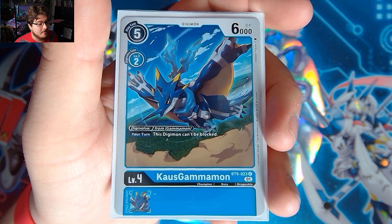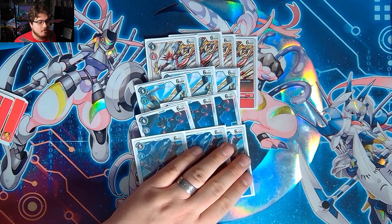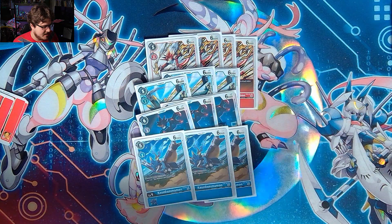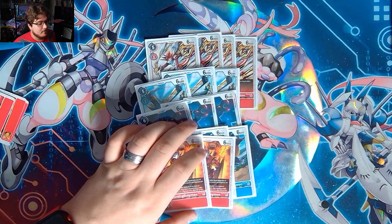Then we play three Cals Gammamon. Cals Gammamon is basically: your turn, this Digimon can't be blocked, and Digivolution on top of a Gammamon for two. Being unblockable really does help out. Then we also play two Burning Greymon.